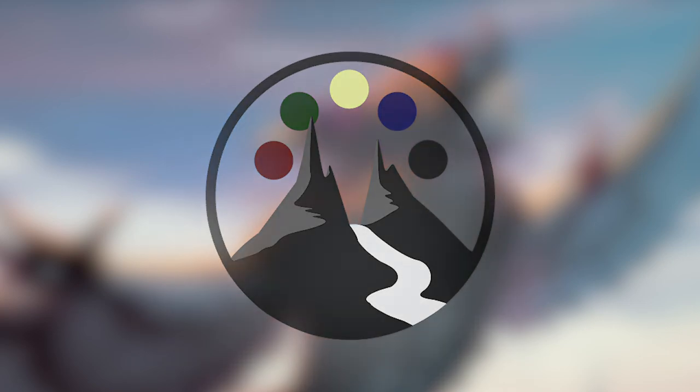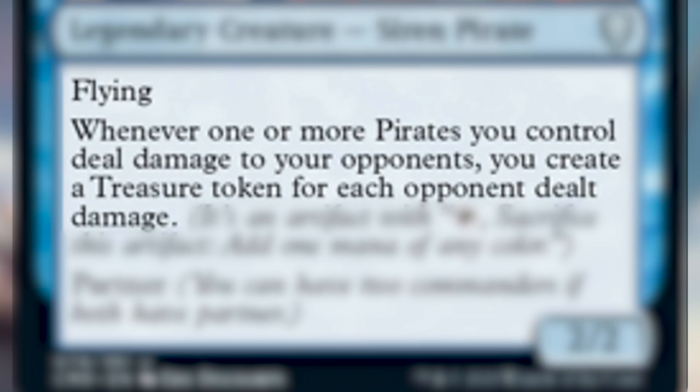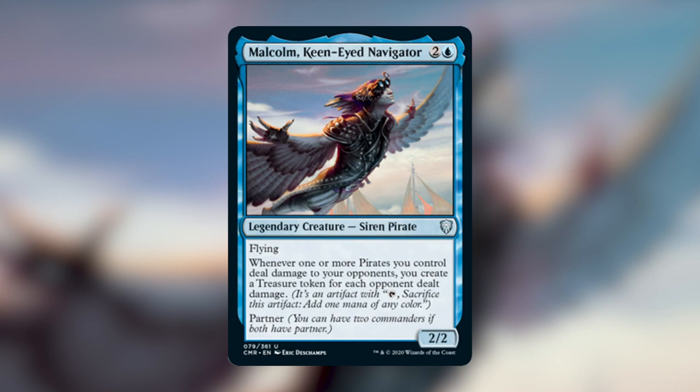Today we are looking at the brand new Commander, Malcolm Keen-Eyed Navigator from Commander Legends. Malcolm costs 2 and a blue to cast. He's a 2/2 legendary creature siren pirate with flying. He also says whenever one or more pirates you control deal damage to your opponents, you create a treasure token for each opponent dealt damage. Note that you do not create a treasure for each pirate that deals damage to an opponent, but for each opponent that is dealt damage by a pirate you control.